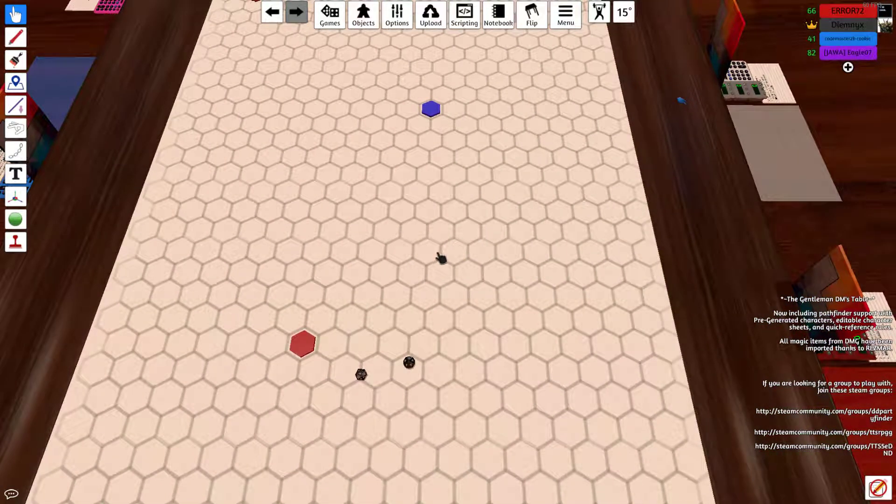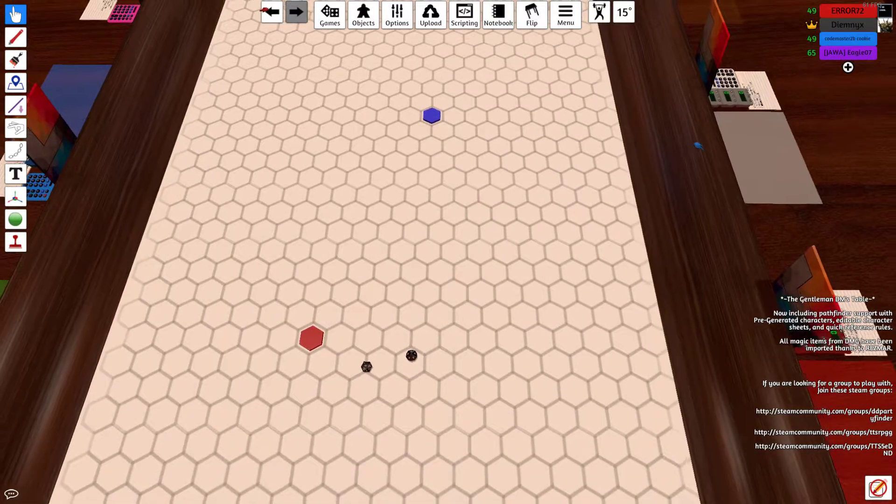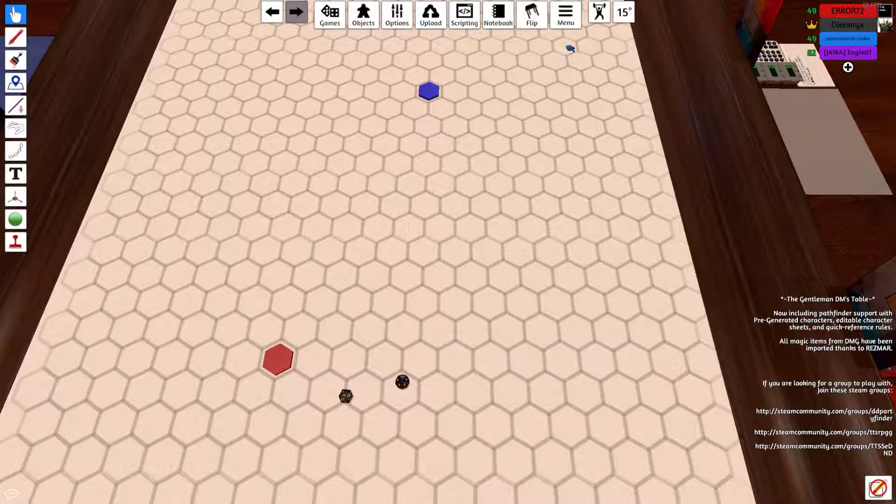The captain announces he has a nice surprise — a dummy ship set up for a practice run so the new crew can drill with the weapons before they go hunting the space beast. He asks what stations the party wants for combat and says they'll head out once ready.